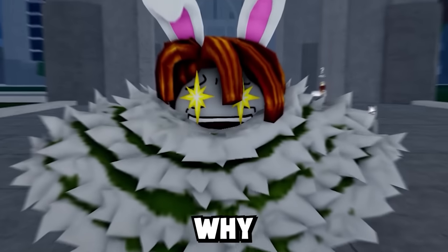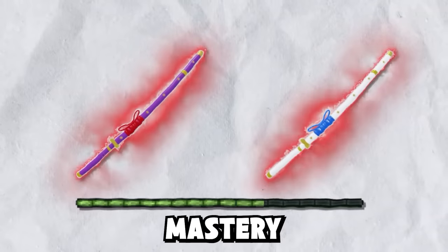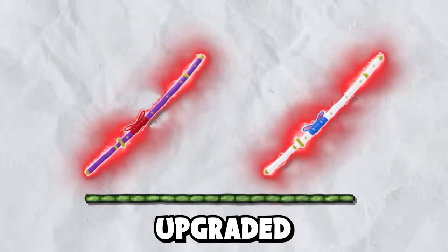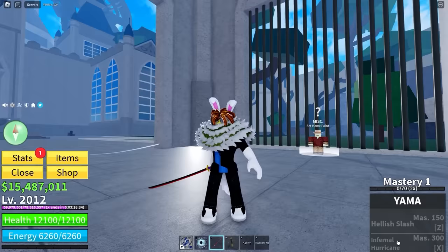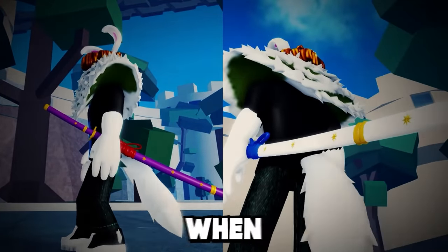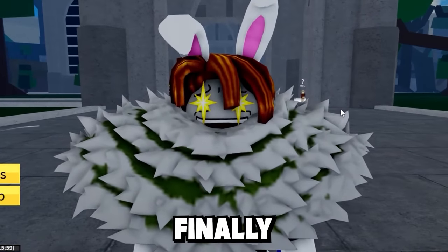Yama and Tushita are two cursed swords in Bloxfruits. Why are they cursed? Because you need 350 mastery on both of them to get their upgraded form, when you only need 300 mastery for the second move. But despite this, these swords, when combined, become the strongest sword in the game. And today, I'm finally getting it.